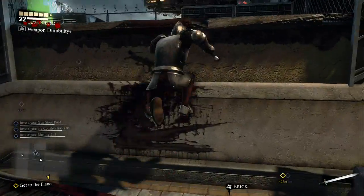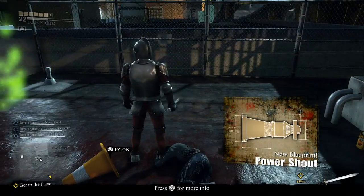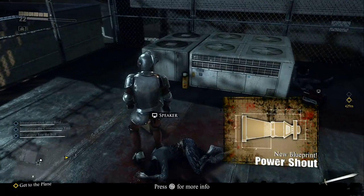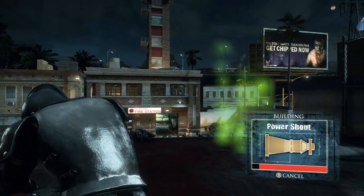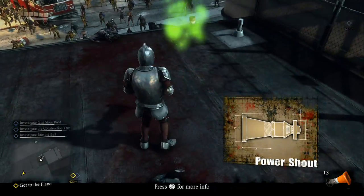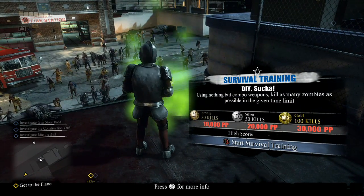Stop right here at this broken wall. From up here we've got a challenge and a weapon blueprint for the power shout — all you need is a speaker and a pylon. And we got the power shout.